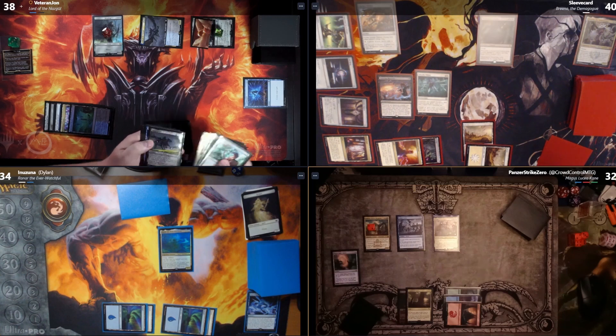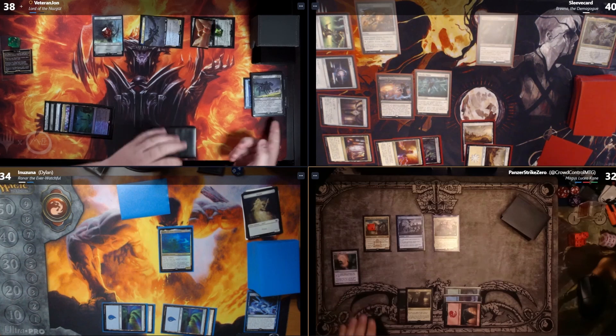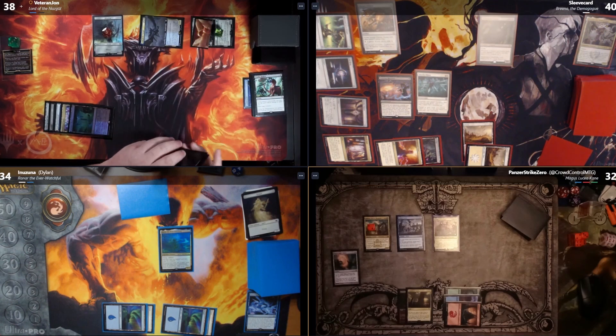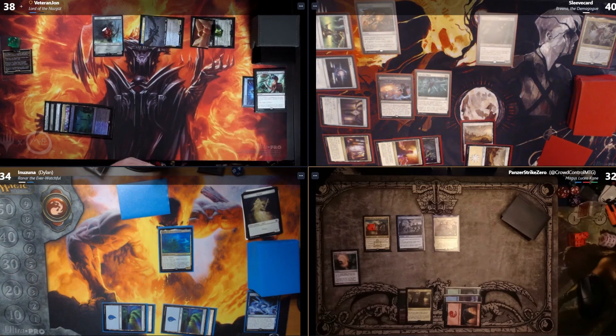I missed a Ringwraith trigger. The Ringwraith trigger: when the ring tempts me, it returns to my hand. It's not a may ability, so I'll go ahead and return it to my hand. That would have changed how I discarded earlier, but it's fine. I'll pass the turn — not attacking yet.